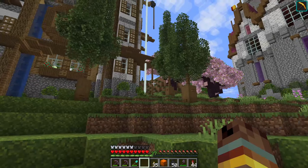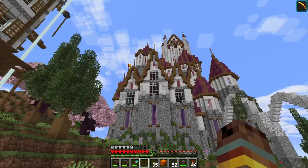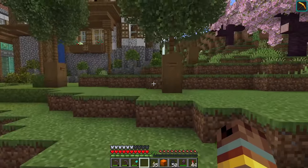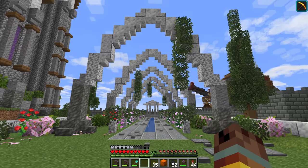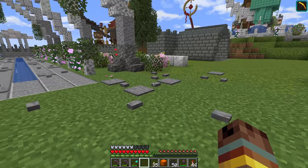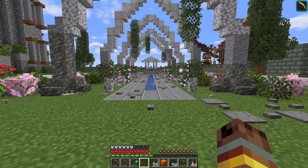First things first, before we head over to the creative world, I wanted to talk about one of the biggest things when building in Minecraft, which is that Minecraft is very similar when you're building in this style - very large - to artwork. I use a lot of art principles because of that. One of the biggest things I want to go over is perspective. When making a build, the first thing I always think about are the sight lines and the perspective - where am I going to be seeing the build from? On this build, I knew that I would be entering through this straight line right here, so I built everything centered around this straight line point.